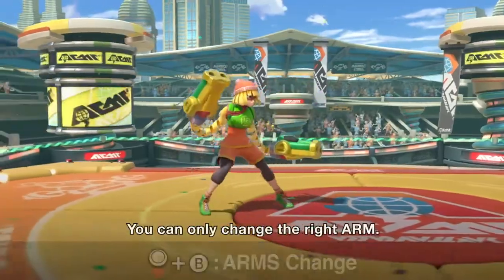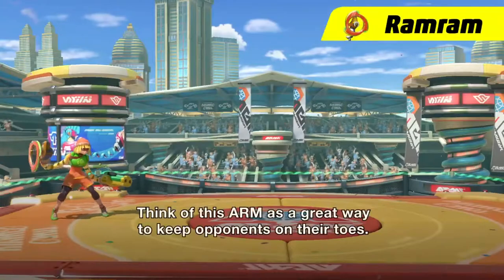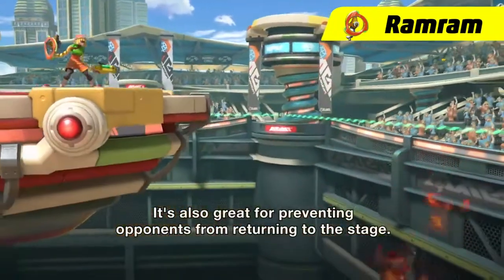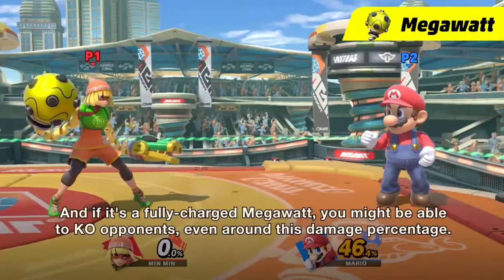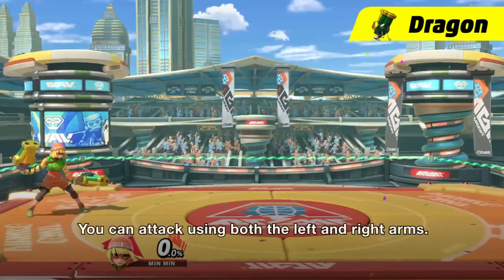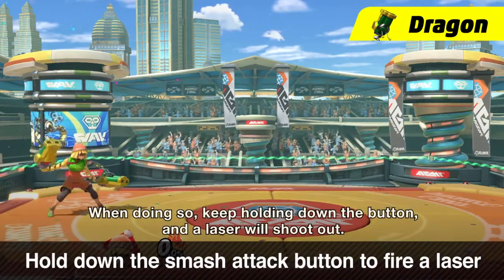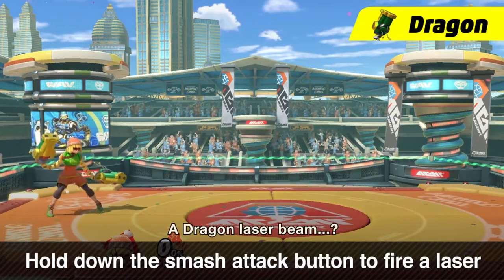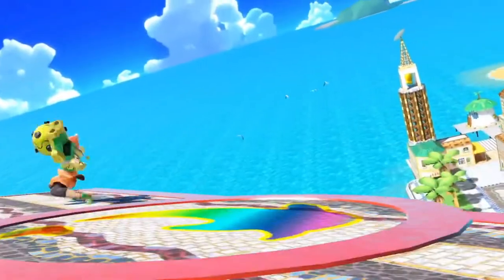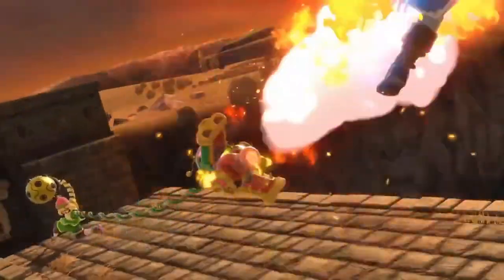Min Min also has three weapons to switch between on her right arm, and each is best used in different situations. The ring-shaped Ram Ram covers a lot of vertical space in front of Min Min, and it's great at hitting aerial opponents and interrupting their recovery offstage. The Mega Watt is slow and powerful, and it's arguably Min Min's most reliable arm for taking stocks. The Dragon is a relatively basic arm that can extend its range even further by firing a laser — quick and great for controlling stage, with the laser being excellent at edgeguarding. Together, these three different arms give Min Min a number of options in battle, and forcing opponents to adapt to changing loadouts is one of her biggest strengths.